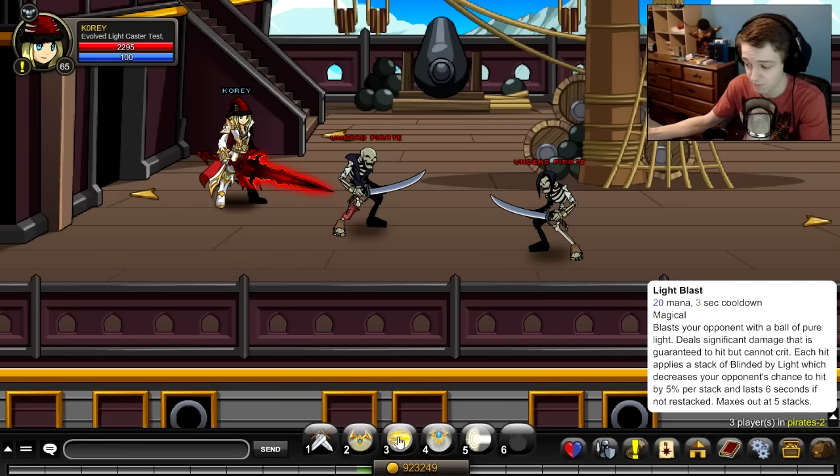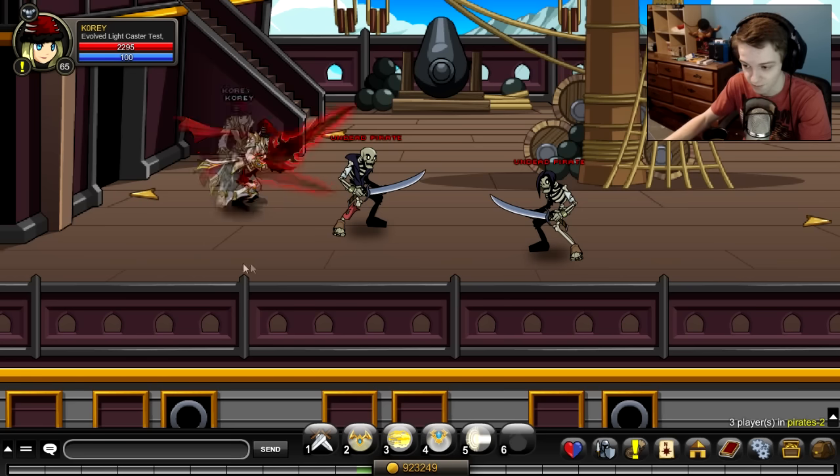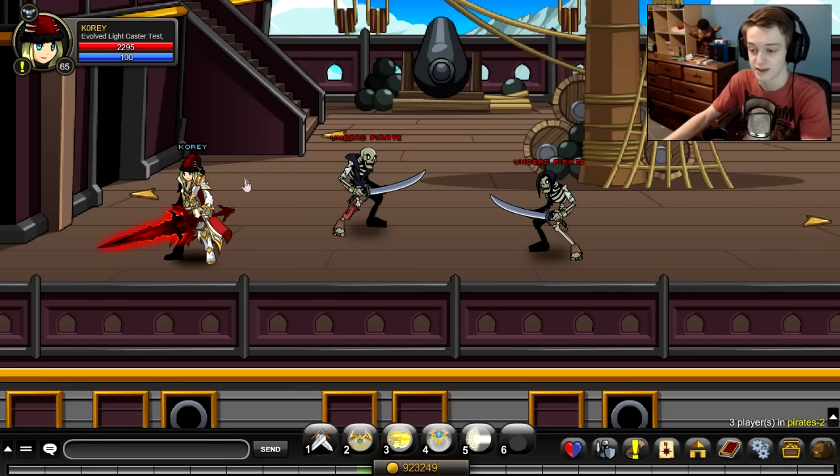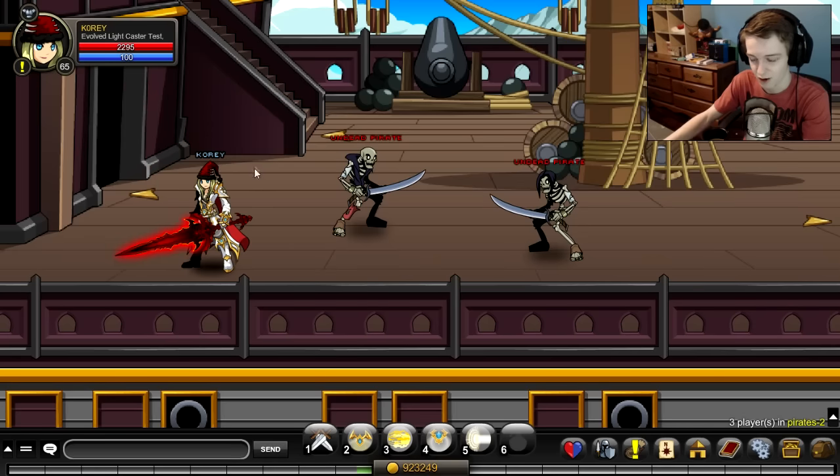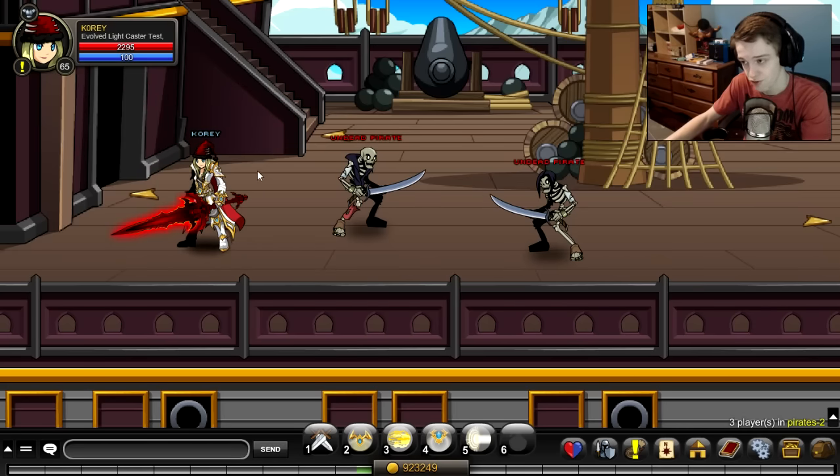You're better off casting the two skill twice than casting Light Blast once. I think they should reduce the mana cost on Light Blast by maybe 5 mana, because it really doesn't make sense to use it in battle right now. I didn't use it once in combat — it's not a good skill at the moment for the mana it costs.